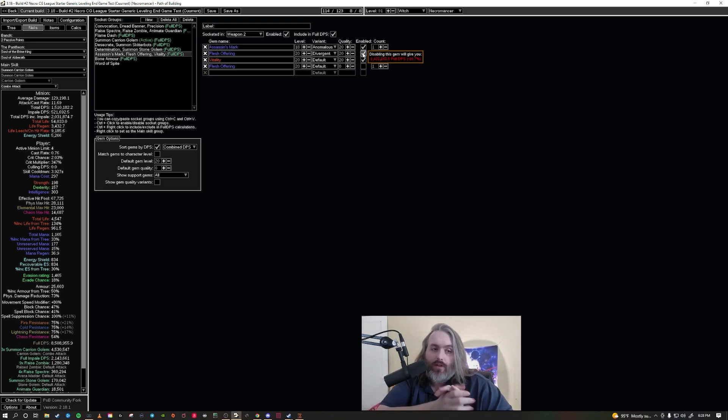We've killed Maven, we've killed Sirus, any conquerors on the table, Uber Elder, Shaper — all that good stuff. The only thing I'm not confident this build can do is the aspirational uber Sirus or any of the big uber bosses, mainly because I just haven't tested them. But this is good up to Maven and will pretty much do any tier 16 farm you want. The build is just incredible — I've loved every second of it.